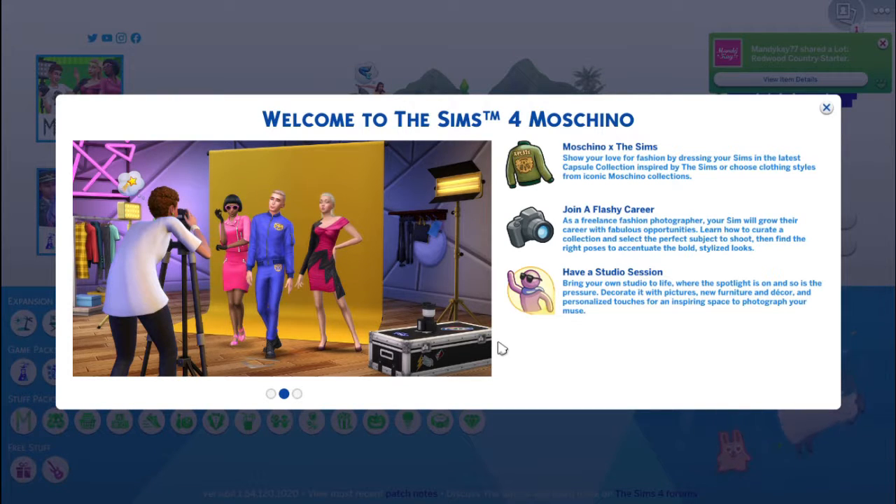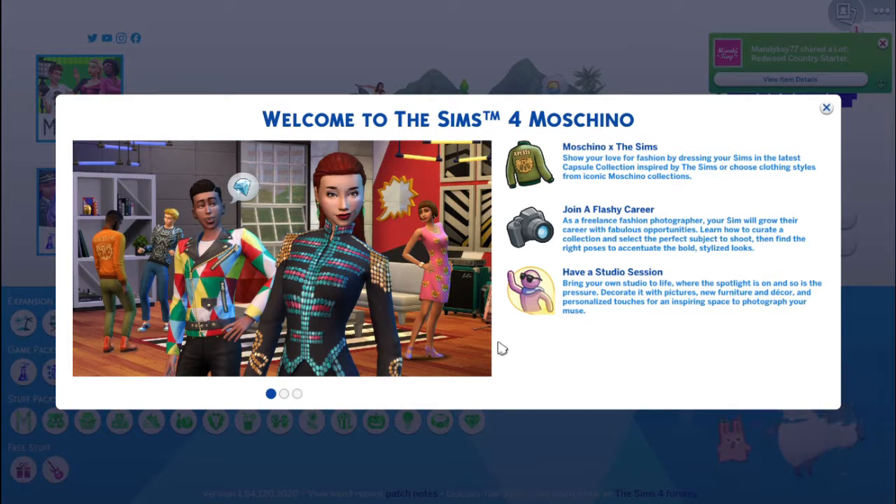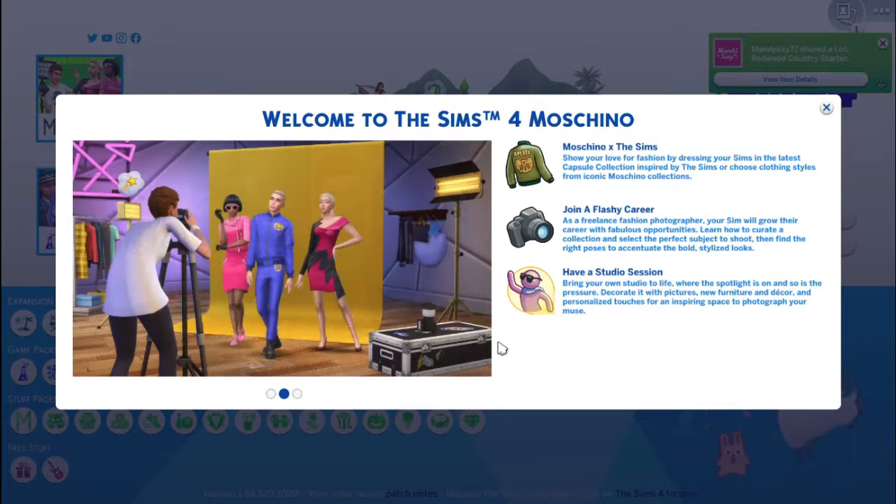Join a flashy career as a freelance fashion photographer. Your sim will grow their career with fabulous opportunities. Learn how to curate a collection and select the perfect subject to shoot, then find the right poses to accentuate the bold, stylized looks. Have a studio session — bring your own studio to life where the spotlight is on and so is the pressure. Decorate it with pictures, new furniture, and decor and personalized touches for an inspiring space to photograph your muse.